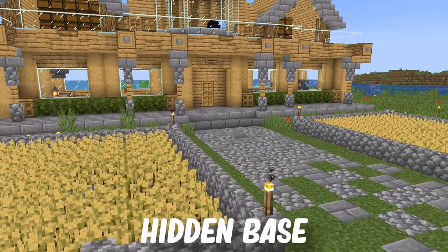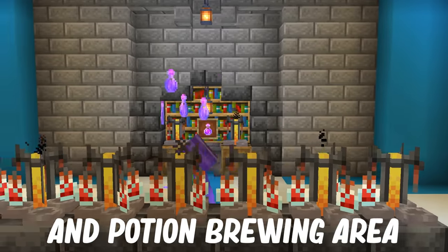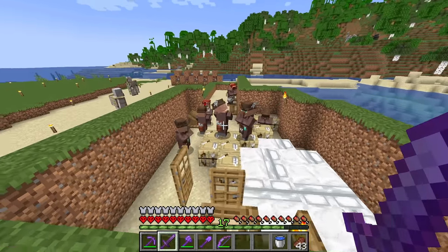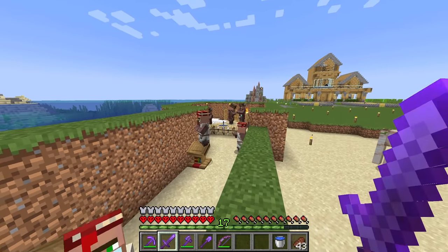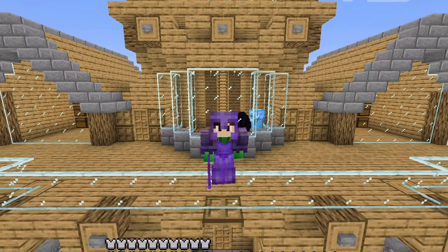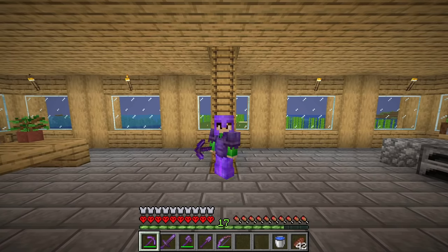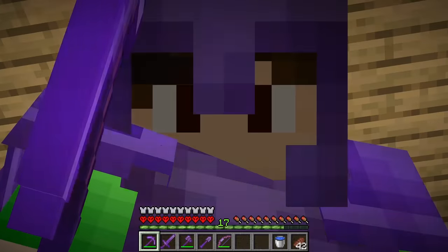In this episode of Hardcore Minecraft, I am going to build the ultimate hidden base that contains everything you could ever need, from a villager trading and potion brewing area to a secret vault filled with goodies. In the last episode, I got a bunch of villagers on the island and they're living in a dirt box. So I think it's time to build them a new home. I need a place to display my diamonds, store a beacon, store all my valuables, and a place for brewing potions. So I'm going to build the ultimate secret hidden redstone base.